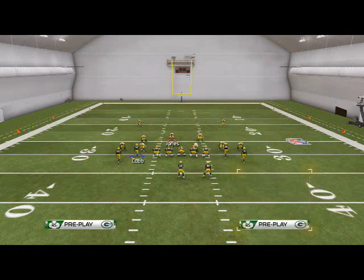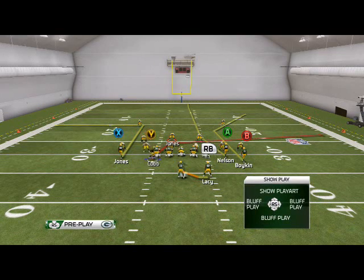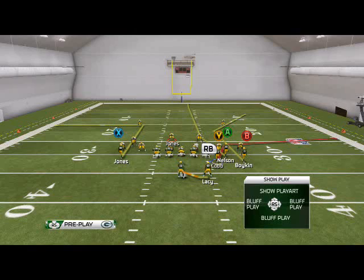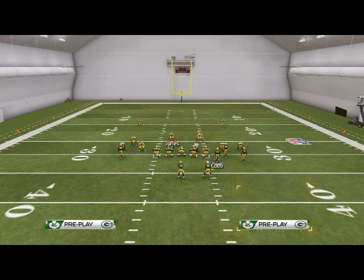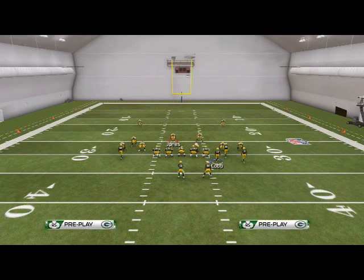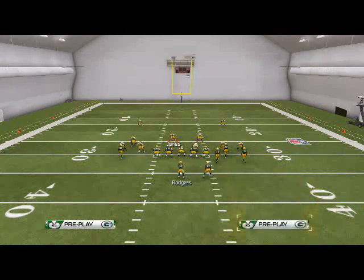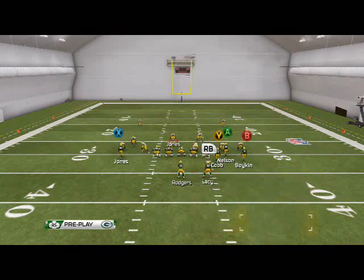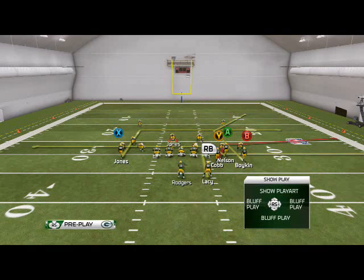What I like to do with this formation: I motion Randall Cobb to the right side of the screen — it's basically a little out route we can throw quick. Then I take Jordy Nelson and put him on a drag, which provides a nice little crossing pattern and a natural pick-rub concept. If I have the intent, I'll take Jones and put him on a smart-routed in route, and then I take Eddie Lacey and put him on an out route. Those are my hot route adjustments.